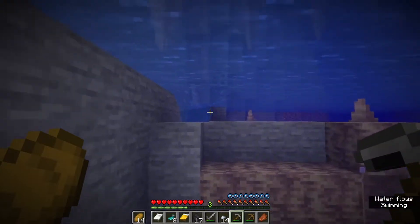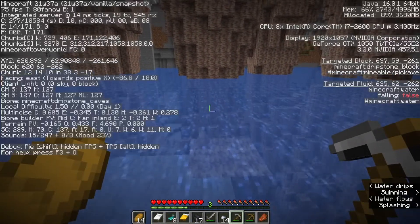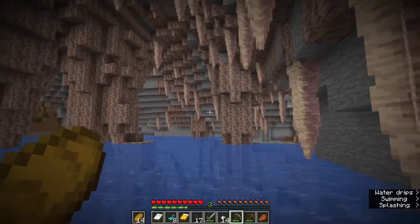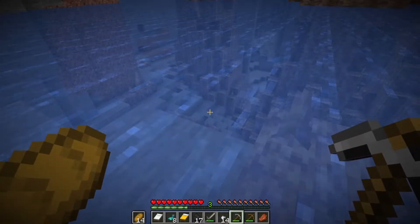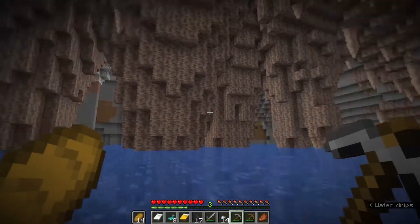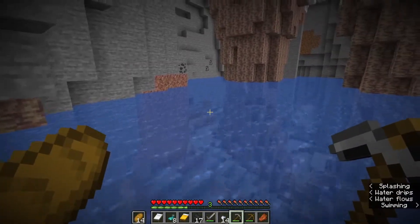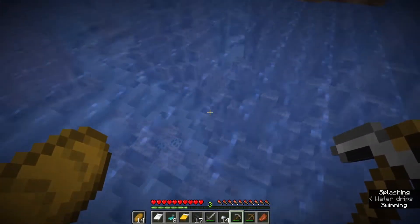I just want to talk about how awesome this actually looks. Coordinates are on screen if you want to come here with the seed. There are like four or five big massive dripstone clusters going from the top to the bottom, and it's also surrounded by water. You could have bases within these with bridges going from one to the other — that is awesome.